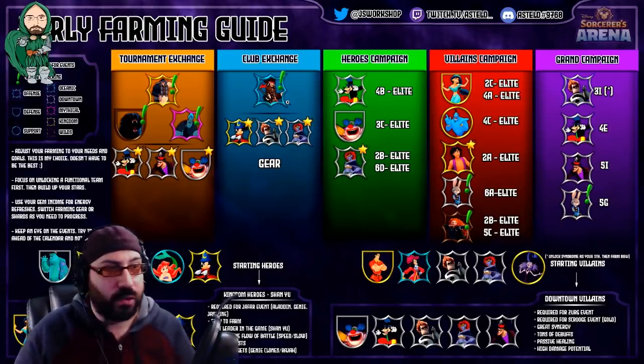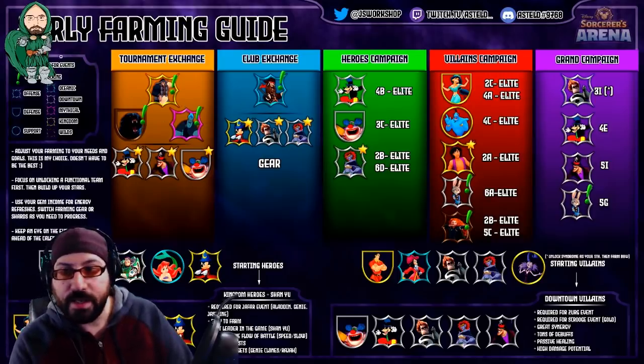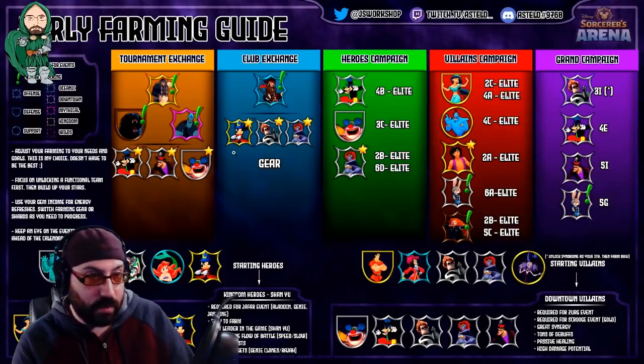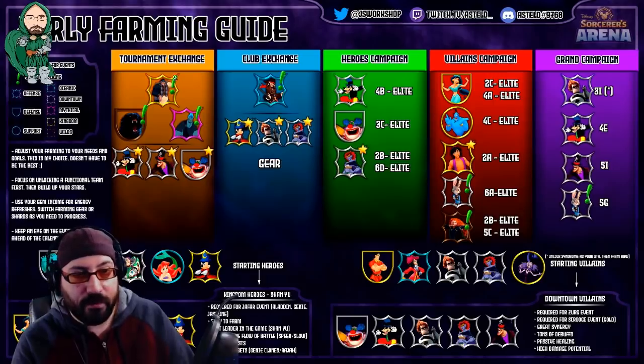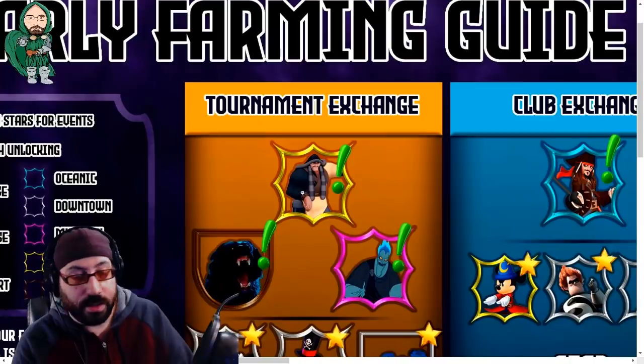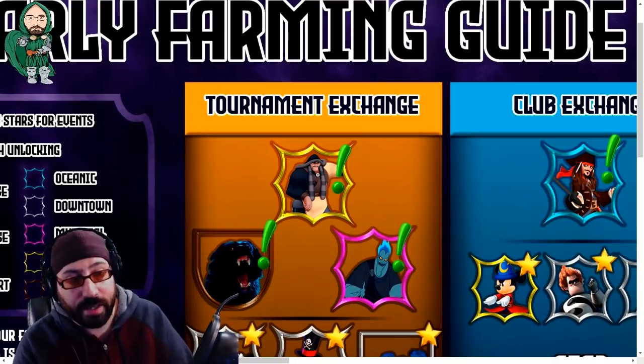Let's take a quick look at what this infographic is — I'll be able to zoom in at key points so you can see it better. It's an early farming guide, and the way I would recommend looking at it is to treat every character on this as somewhat of a priority. If you look at the tournament exchange, the highest character on this list is Shan Yu. That means he is the highest priority character for you to farm.